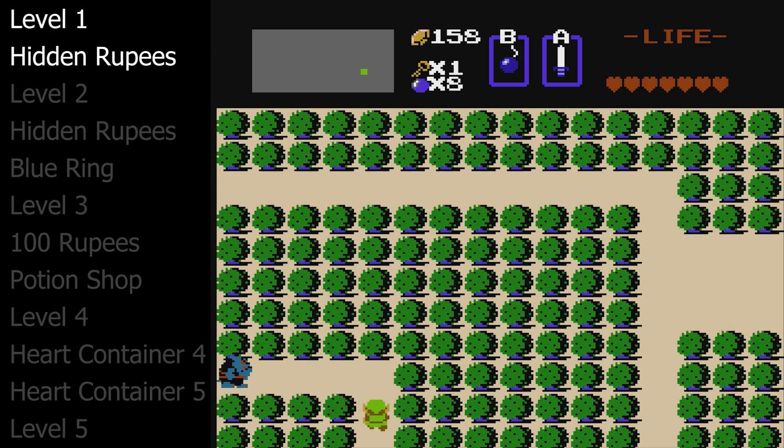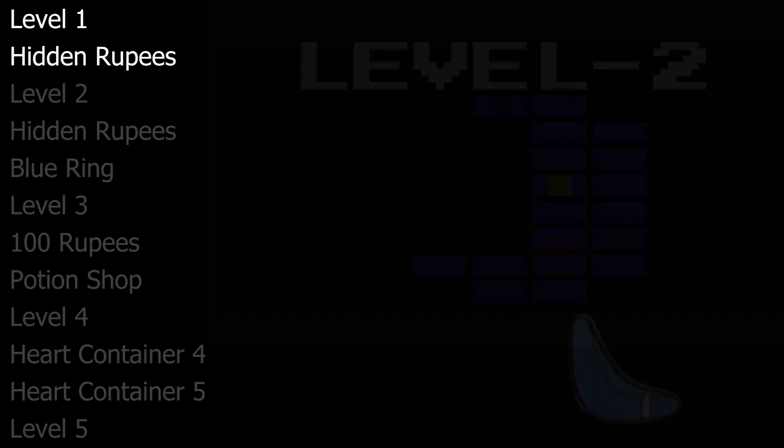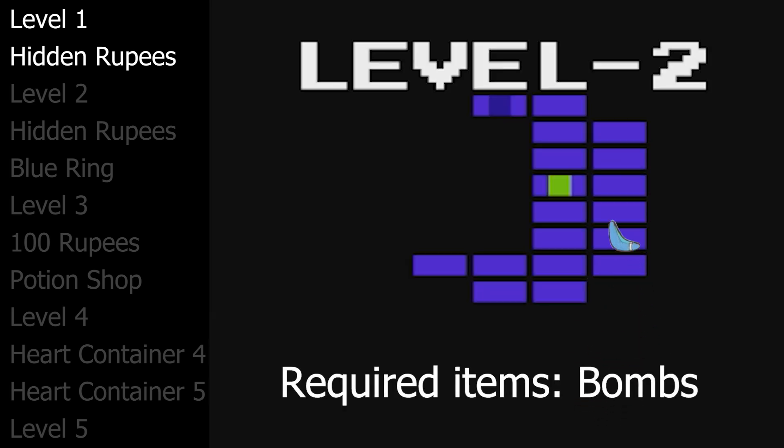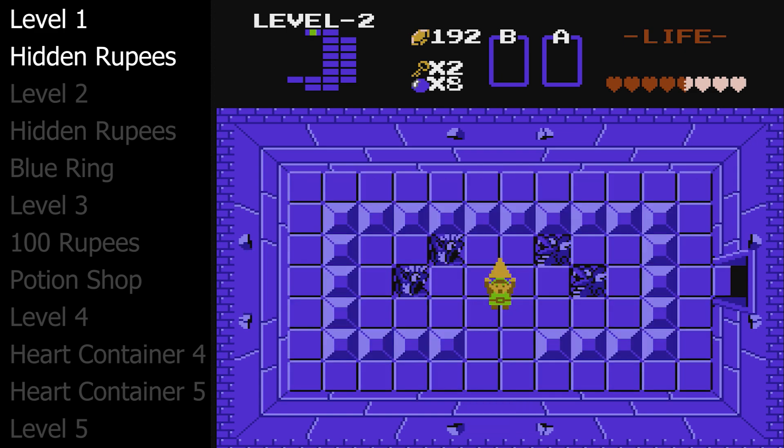Level two is a bit of a ways away. You are looking for a staircase in the middle of the starting forest. Level two contains the upgrade for the boomerang and you will need to bring bombs because the boss Dodongo is only weak to bombs. After defeating him, get your heart container and complete level two.